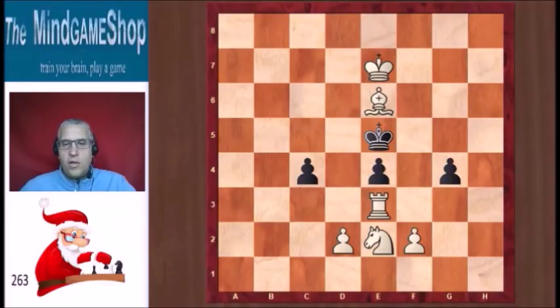So what can white do to checkmate the king on the next move? He has to be creative. The only move that leads to mate in two is to play the rook from e3 to a3.